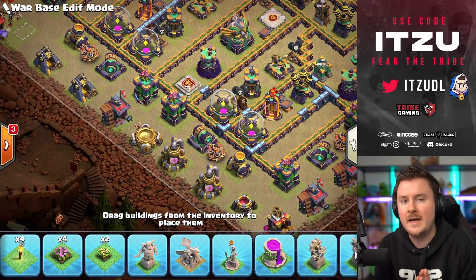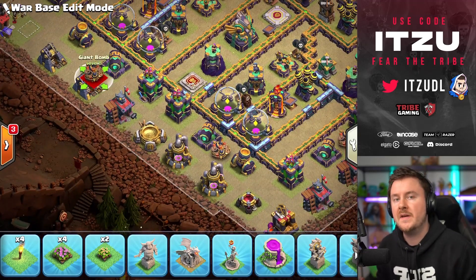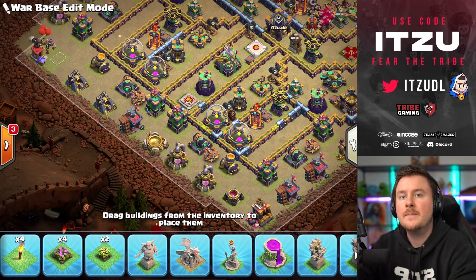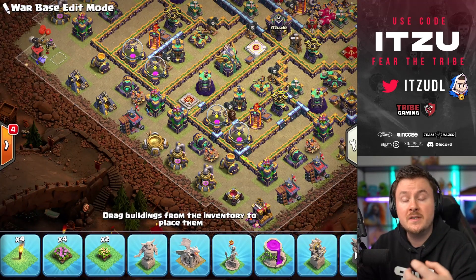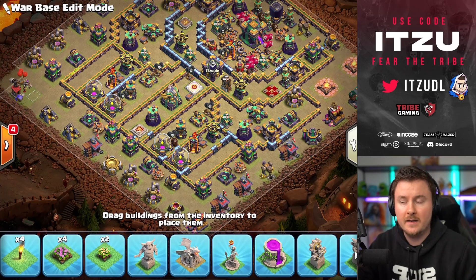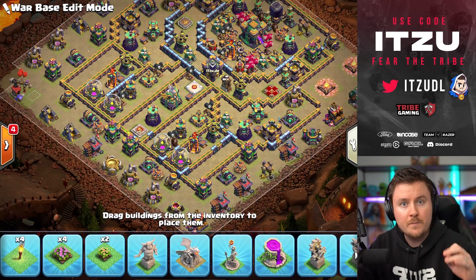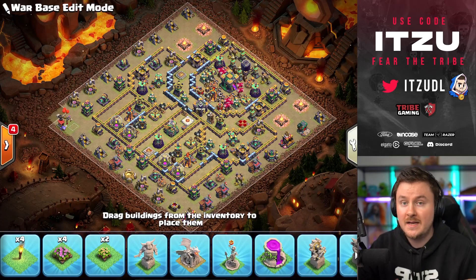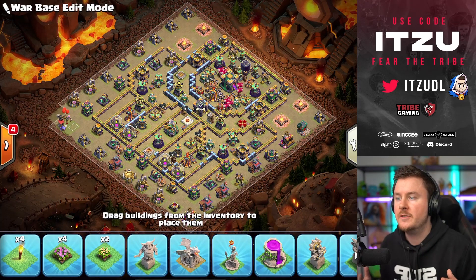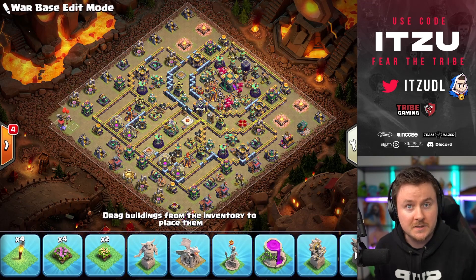Now for giant bombs: the ones around the scatter shots didn't get triggered, so I put them in the middle where the defending barbarian king is, forcing the attacker's barbarian king to use his ability to power through. Whichever side he comes from — top or bottom — that giant bomb is going to take down his spawned barbarians. No problem whatsoever. So in general, I hope we did a pretty good job. Copy the base, feel free to use the link in the description, and tell me how this base defended for you. Thank you for watching — I hope you get better at base building, and I'll see you guys back tomorrow!